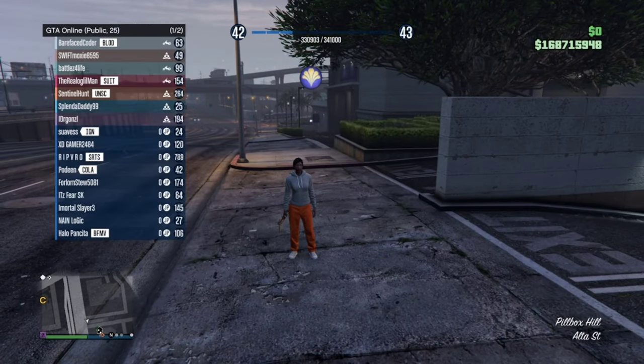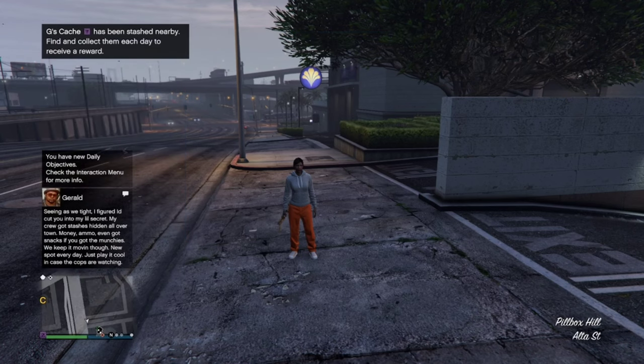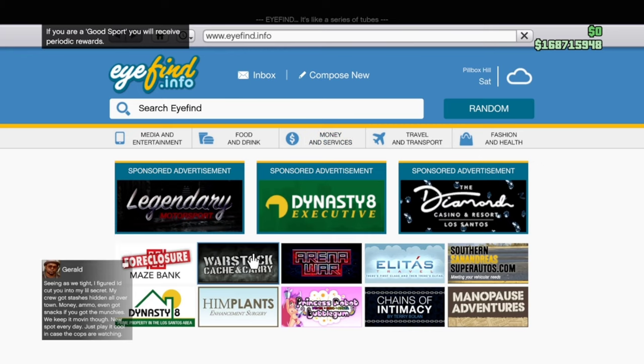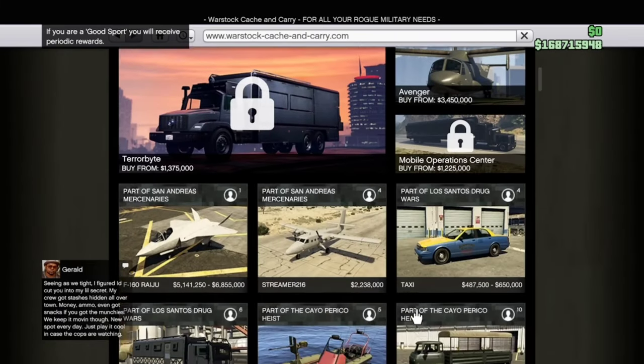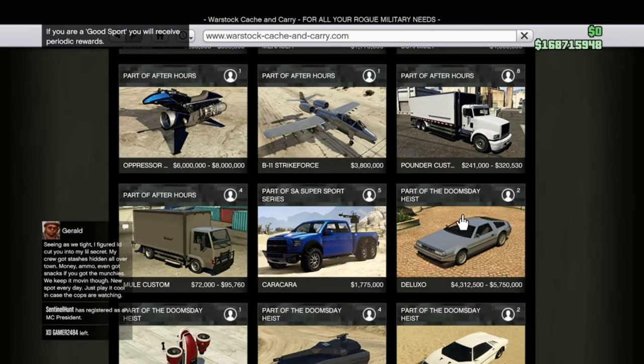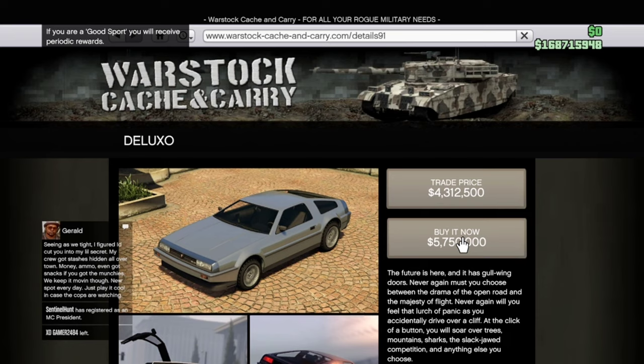Click on the arrow button and click into the session. Open up your phone and go to the internet and look for a car you can afford. I'm buying the Deluxo because it sells for the most. When you get to this screen, buy the car.